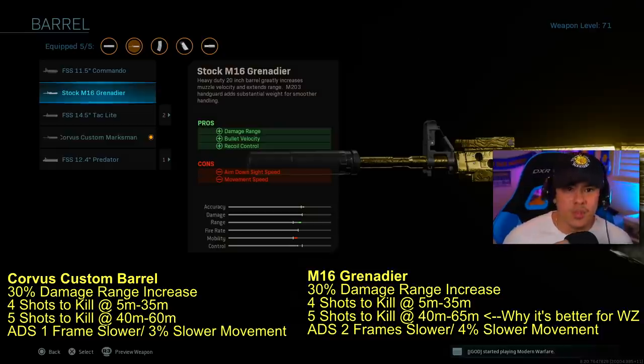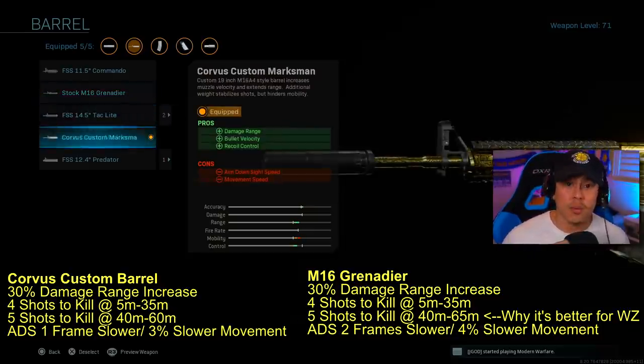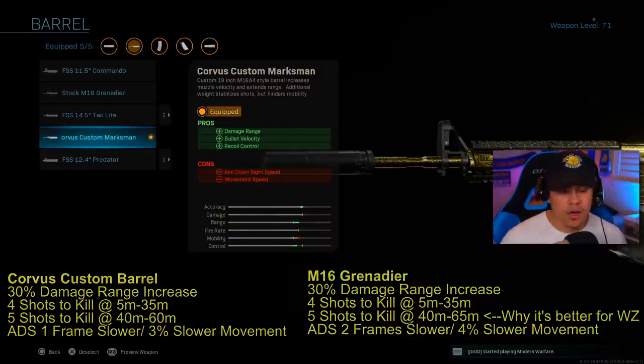In multiplayer, it's more fast-paced with a lot more close-quarter combat situations, and you don't want to be at that kind of disadvantage when using the Grenadier. So that's why you should go with the Corvus Custom Marksman — it gives you the same amount of damage range with fewer cons.